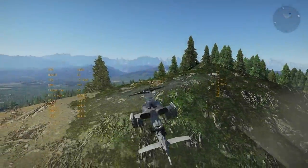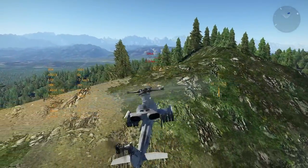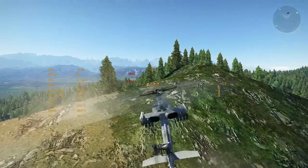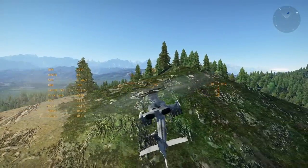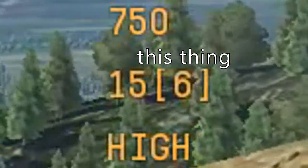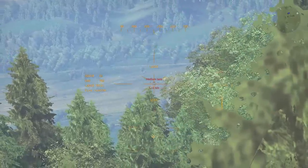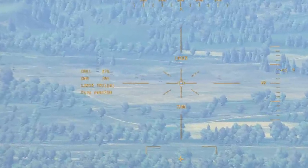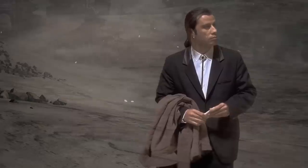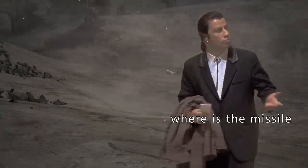But how about that lock-on after launch thing? In principle, you could pop up about 5 kilometers away from behind a hill, fire at a target, duck back down while the missile is in the air, and then once the impact timer gets close to zero, you could pop back up and redesignate the target. But no, that's not how that works either, unfortunately. Turns out the inertial navigation drift is really, really bad at longer ranges. So you pretty much need to have the laser designator on until the missile hits the target.